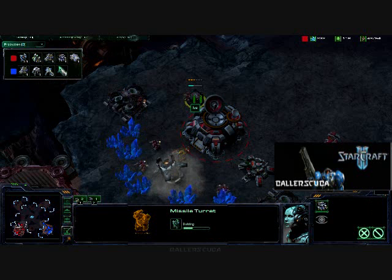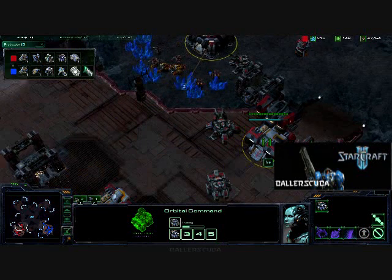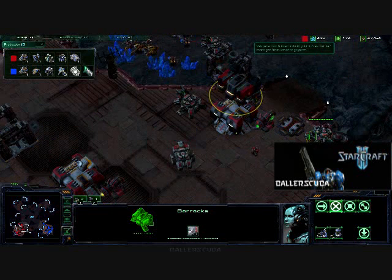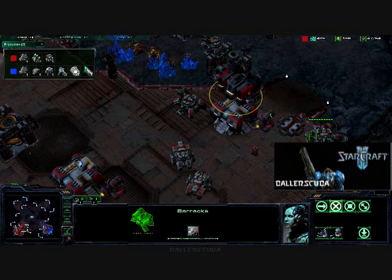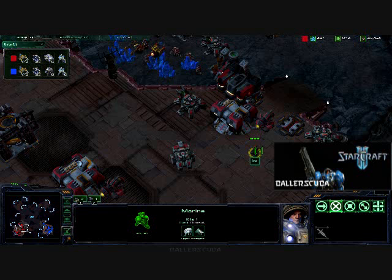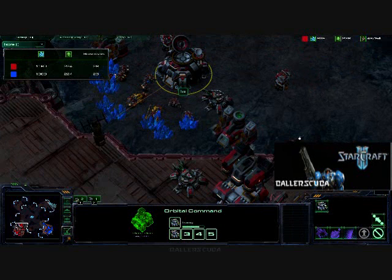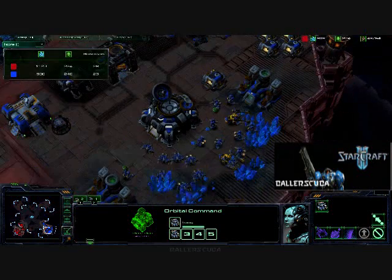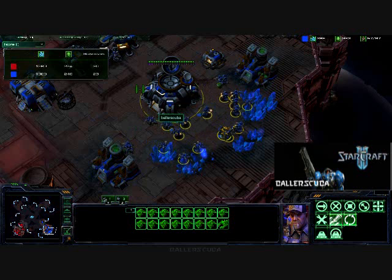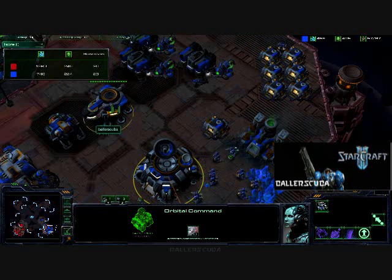We are seeing another missile turret, so yes, he is expecting me to go air. I do not go air in this game — I continue to stick with Marines, Marauders, Medivacs. He is completely done with infantry, just the barracks floating over the top. If you ever see that, that means mech — no more infantry. This will probably be the only Marine in the game. He has six Siege Tanks and is wiping me out in harvesters because of that expansion. I still don't have an expansion. It looks better than it actually was — I'm not building any more SCVs.